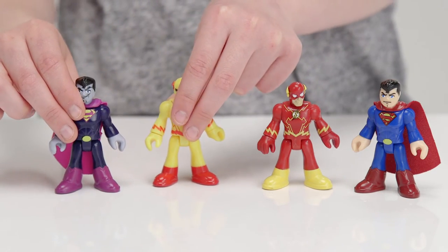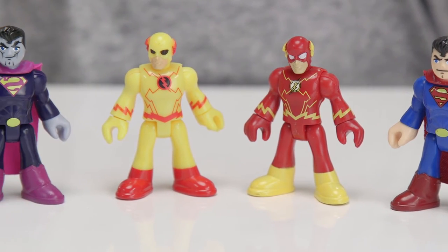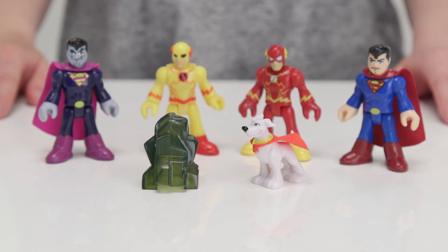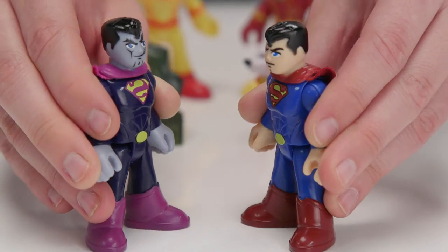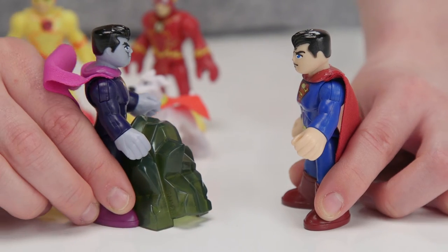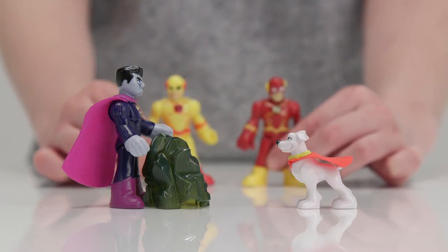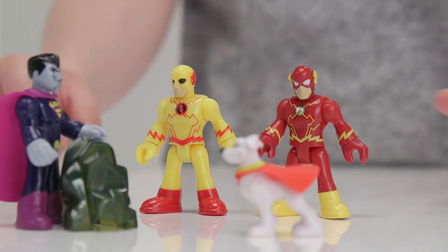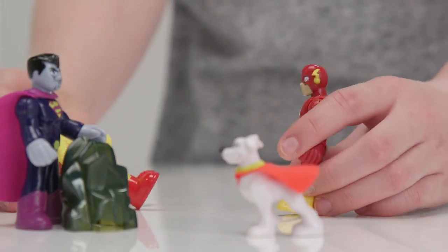These are the Imaginext superheroes and villains. There are four characters in the pack and accessories ready to battle. Superman and Bizarro look so alike — who will be the victor? Maybe Bizarro could fight Superman with his Kryptonite. Look out Bizarro, here comes Krypto the Superdog to save Superman. And hot on his heels is the Flash, followed by his arch-nemesis Professor Zoom. This could be some fight!